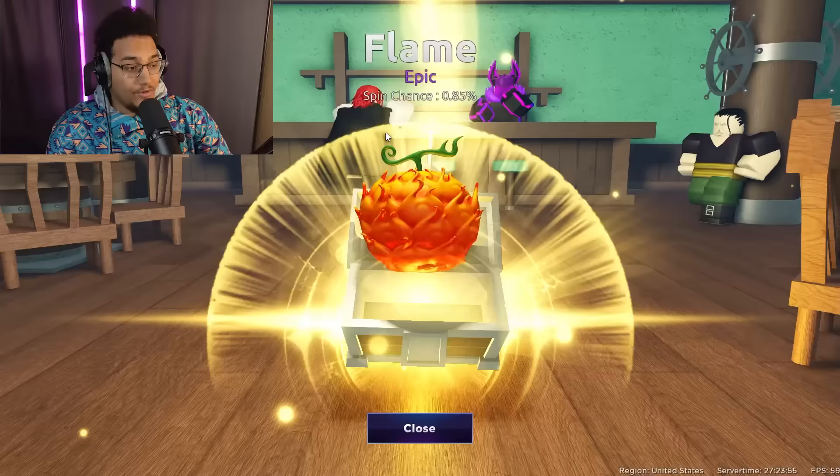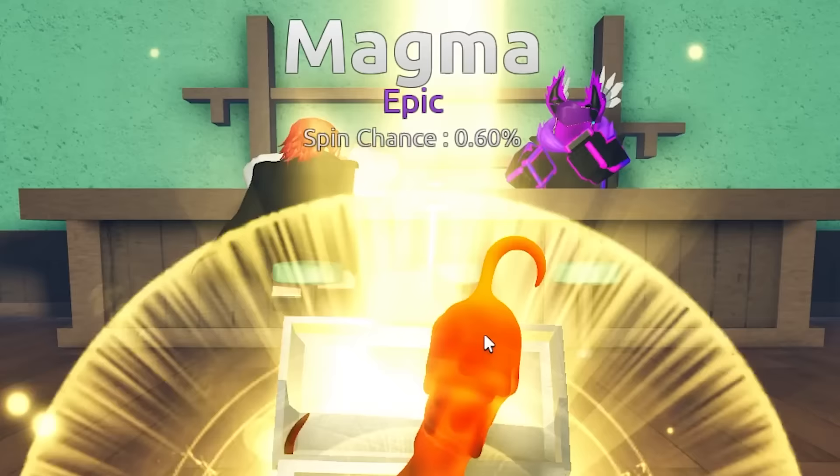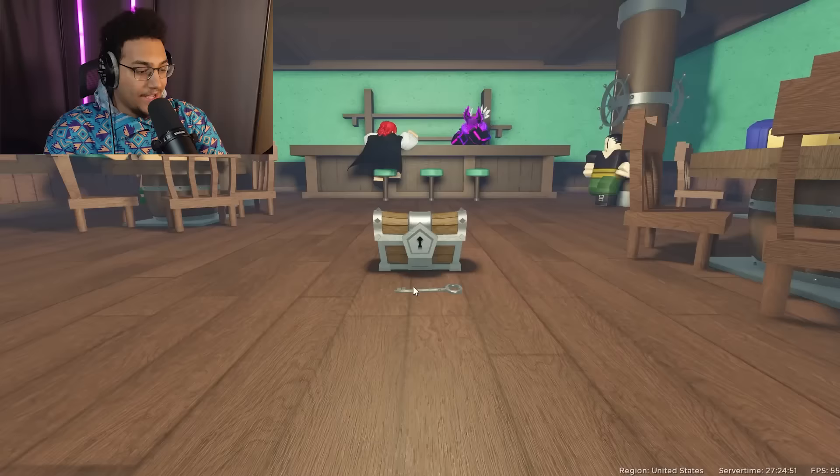We got flame — we're getting all the elementals, none of them are what I need though. I'm starting to get annoyed and I'm not even 100 spins in yet. We got magma — might actually have to buy a storage game pass at this point. I actually want to check out magma, it should be good.